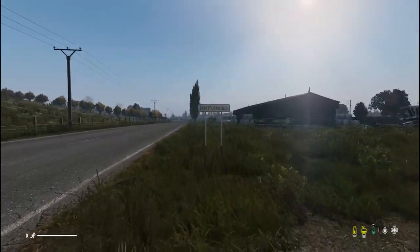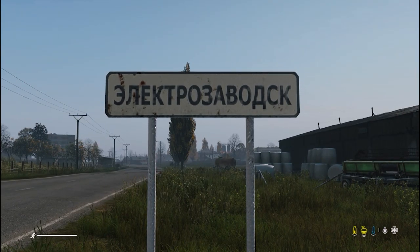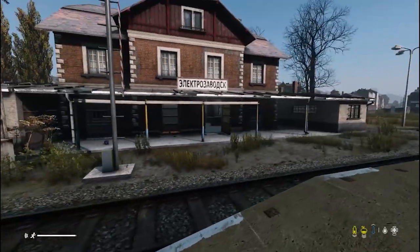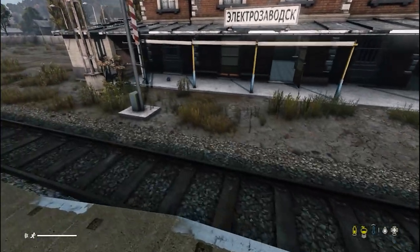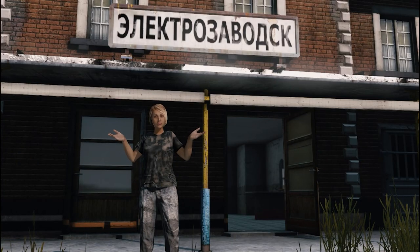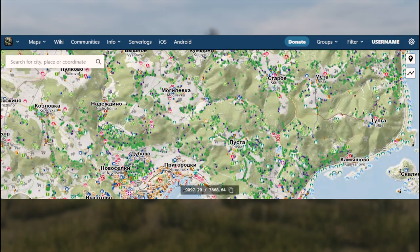If you follow the road, you'll see signs that tell you what town you're about to enter. And if you follow the train track, you will come up on train stations that have the town name across the front of the building. Yes, it's in Russian, but don't worry — you can use an app called iZiviv to find your location.